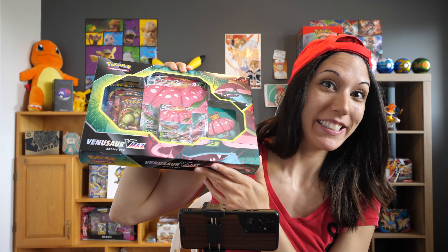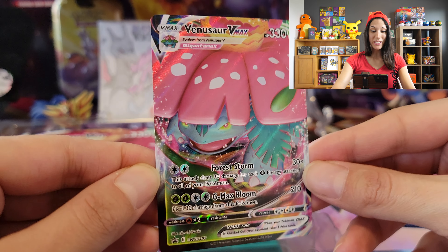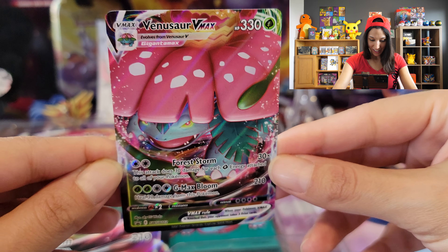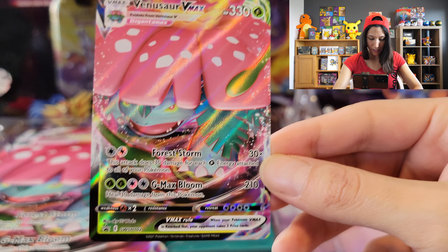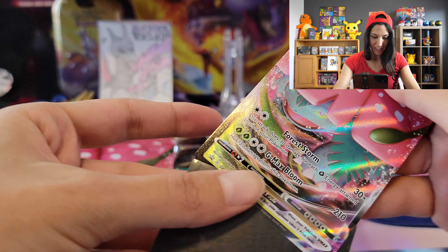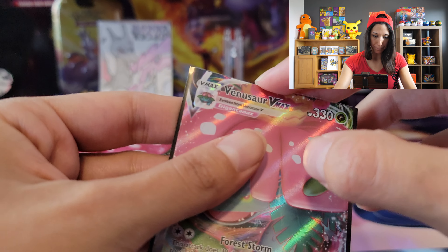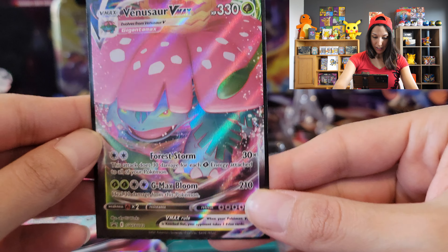Let's see if it's gonna happen — whoo! Already, guys, here's that gorgeous Venusaur VMAX. I love it. They did an amazing job on it. He's got Forest Storm and G-Max Bloom — so hardcore, such really cool moves. It's really fun to use in VMAX form in the Sword and Shield game.